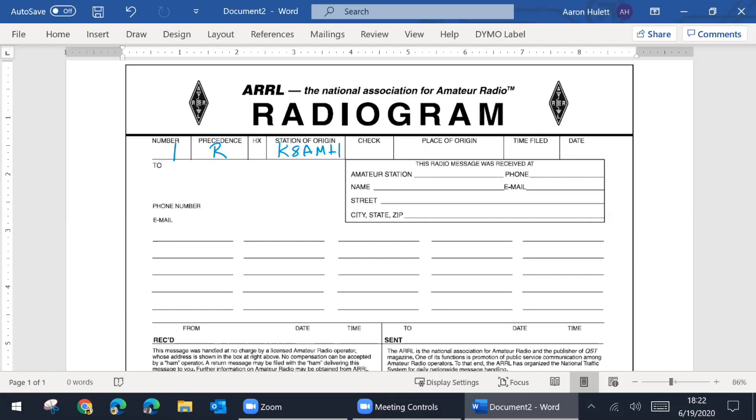Check is a count of how many words are in the message area. For my example, I'll have 10, so I'm going to put one zero here. When we get to filling in the message, I'll point out how that relates back to the check. Place of origin is where you're at when you're sending this — for me, that's Dallas, Texas, TX. Time filed is optional, so I would not fill that in. For the date, put the current date for Field Day. For today it's June 19th, so that's what I'll put — June 1-9. Make sure you use the correct date on Field Day when you're doing this.